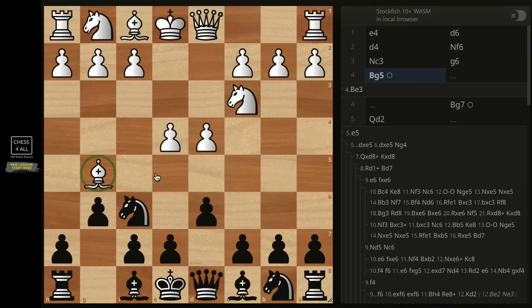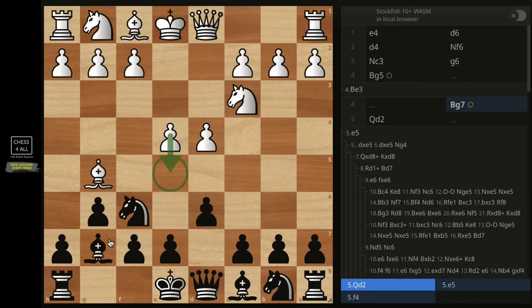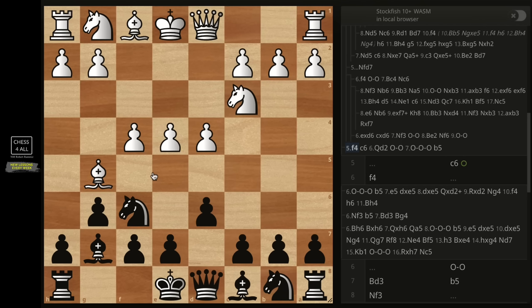When you see Bg5, it's a little bit intimidating if you have never seen it before. And then after Bg5, if you've never seen variations like pawn to f4, it's going to be overwhelming — you're going to feel lost, not knowing what to do with your pieces. But the moment that we go over it and you start seeing it, it's not going to be a problem anymore.